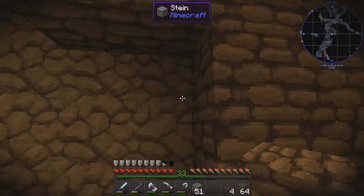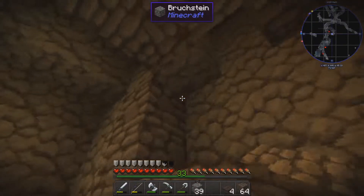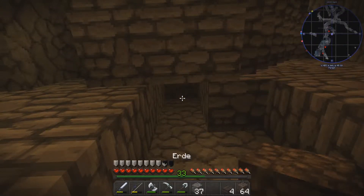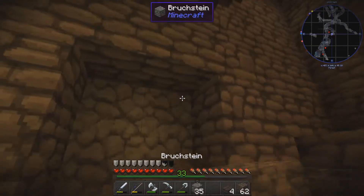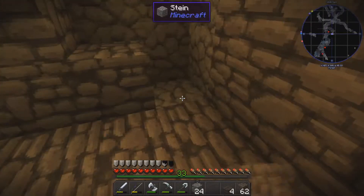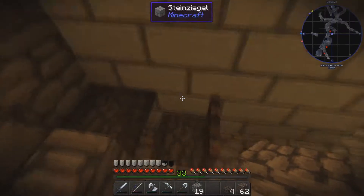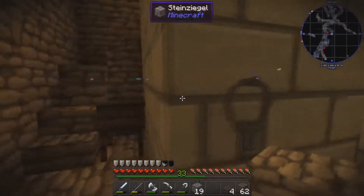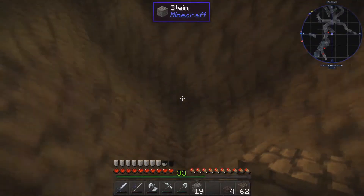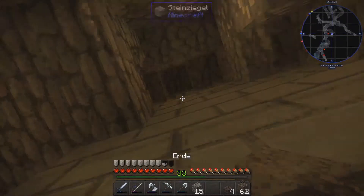And so that the whole thing finally looks a bit nicer than just a cobblestone wall. I can put some dirt in here. I've already set up a small seat for the prison guard here. And hanging here are some keys for the cells, so that everything looks neat.